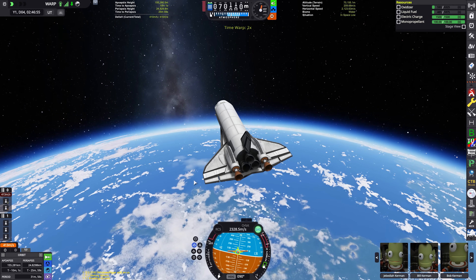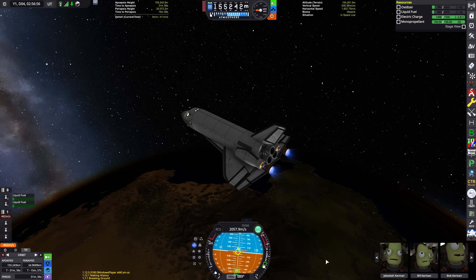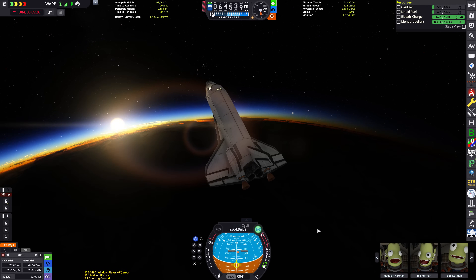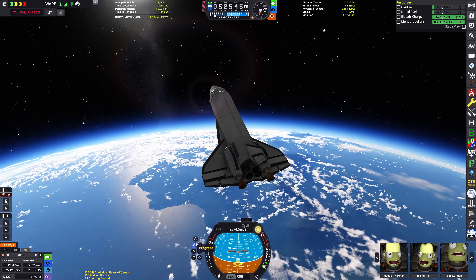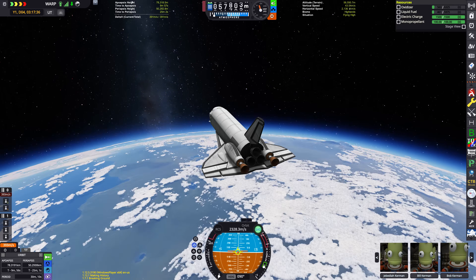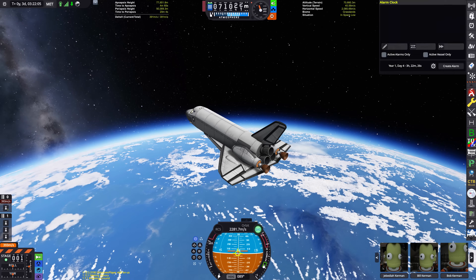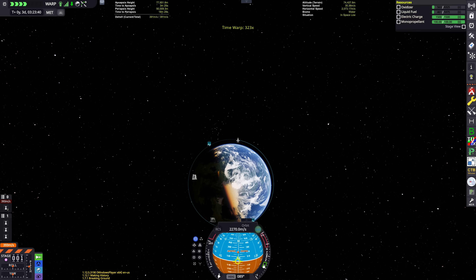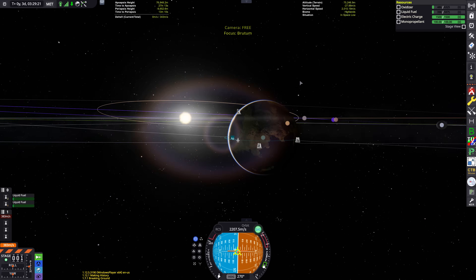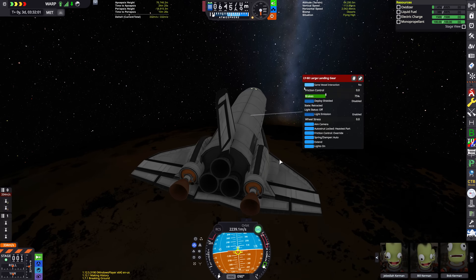We're in fairly low Kerbin orbit now — if we do another pass through the atmosphere, we're going to end up landing somewhere that isn't the Kerbal Space Center. So I'm doing a small burn at apoapsis to raise my periapsis, so we're passing through a much thinner part of the atmosphere and not inducing too much drag to lower our apoapsis too much. I aimed for an apoapsis height of about 80 kilometres, which I think we've managed — we came slightly under, but not significantly so. It looks like we're on a fairly good trajectory to the KSC, so let's just do a retrograde burn and head straight there — which was actually easier said than done.